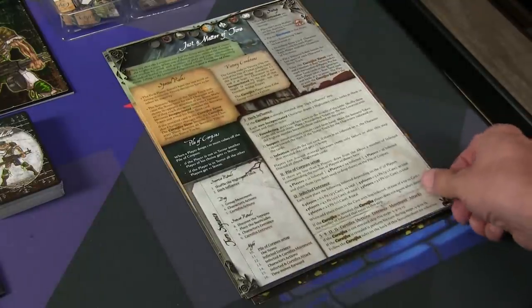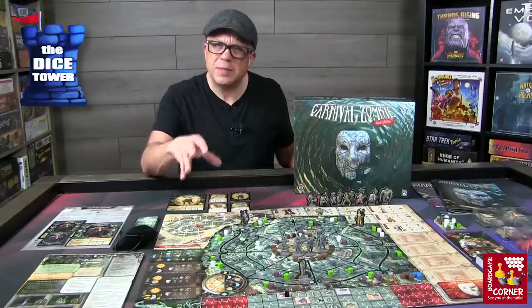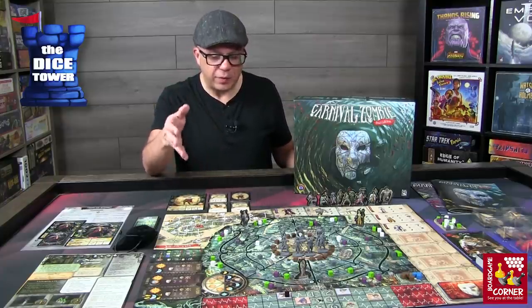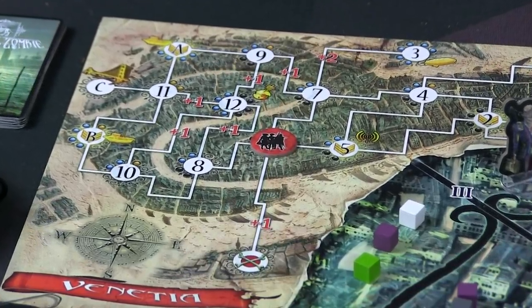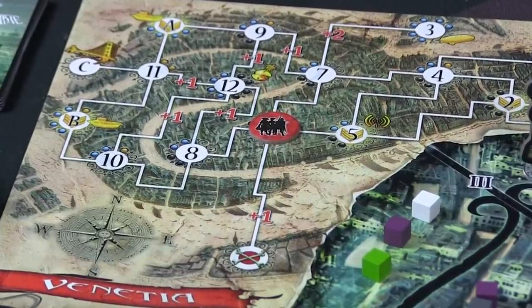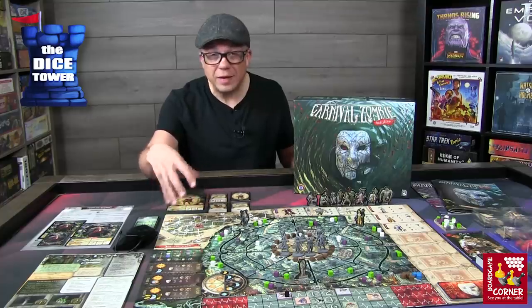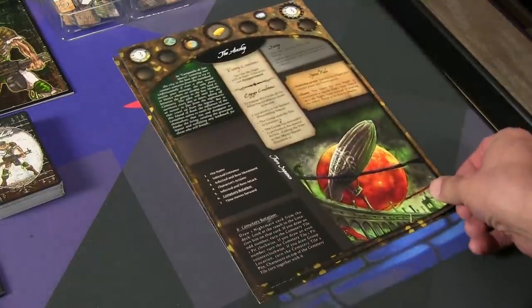The first new thing to look at is the aesthetics — they've really cleaned the board up. It just seems to pop more. The graphics are cleaner, more defined. You still have Venice, the city you travel through by day in order to gain more items and find your optimal path to escape, either using airship, boat, or crossing the bridge.